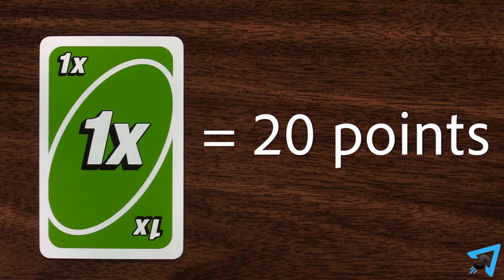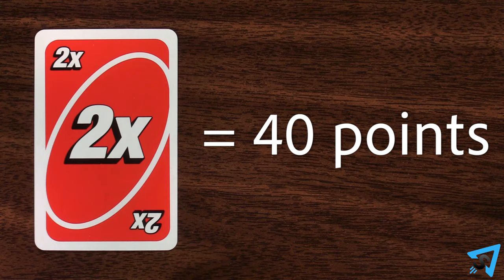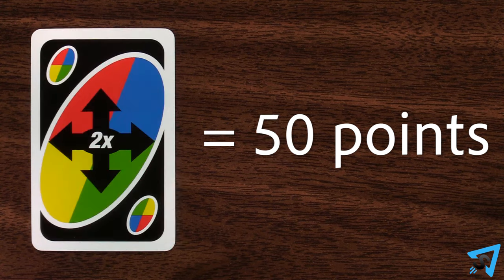At the end of the game, the points for the new cards are as follows: Hit 1 is worth 20 points, Discard All is worth 30 points, Hit 2 is worth 40 points, and Wild Attack Attack is worth 50 points.